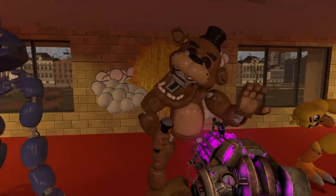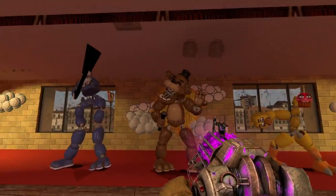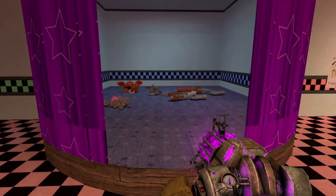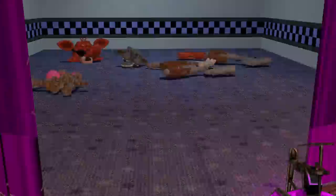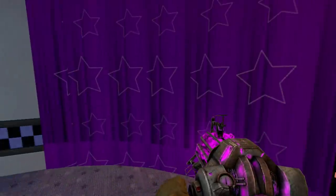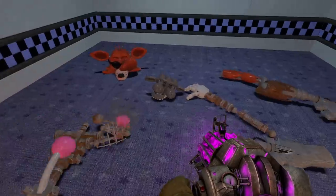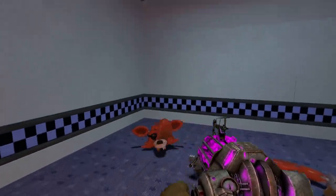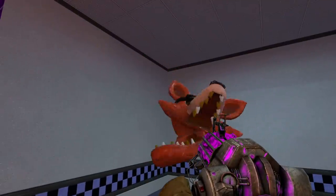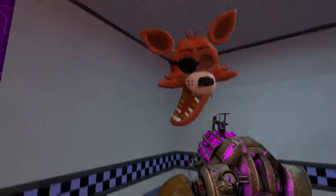So we got Freddy, Bonnie, and Chica. The Fazbear Band is almost complete — we have one more band member, and that is Foxy over in Pirate's Cove. With Foxy, he barely has any parts — he's got two legs, a hook, and a head. That's all he had. I also found some other parts — a fresh arm, a fresh torso, and also a fresh endo head, because this dude is missing his endoskeleton head. This is only his mask.